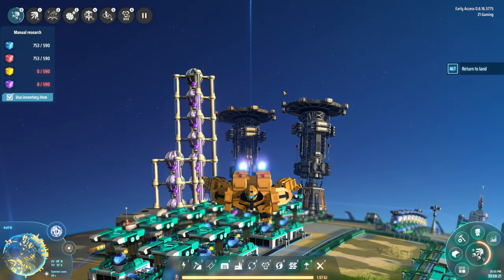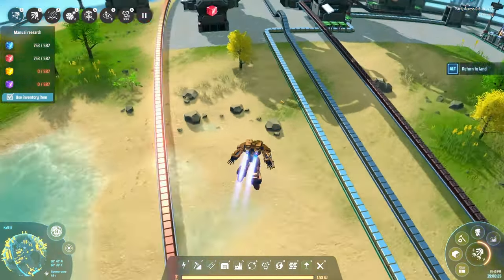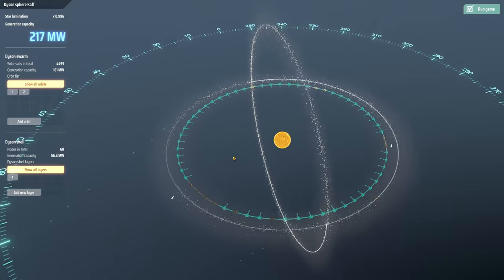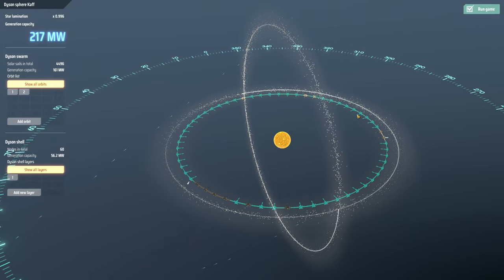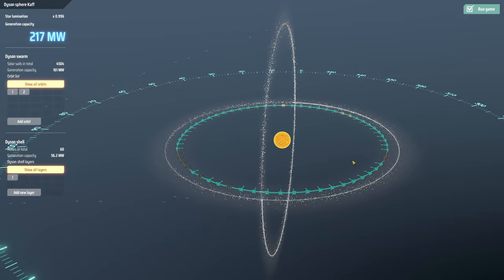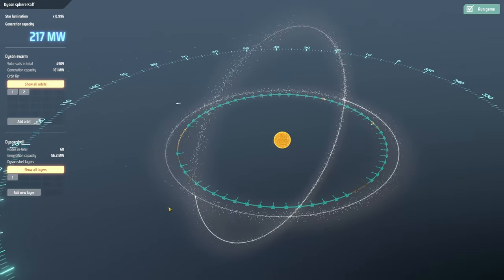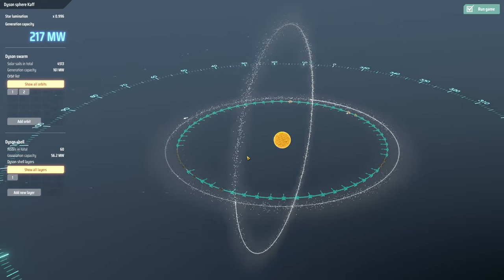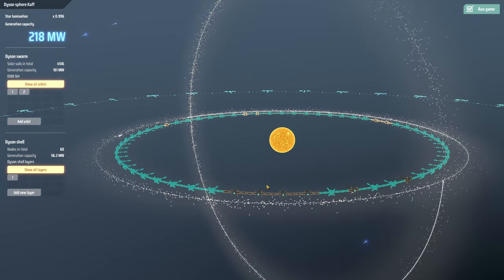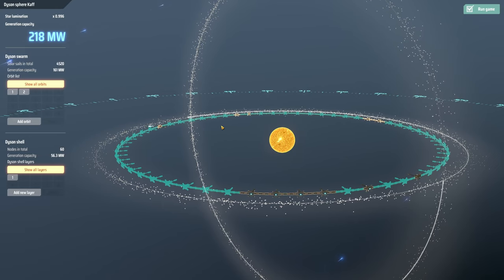Welcome back to Dyson Sphere Program. Last episode we started making the Dyson Sphere — you can see the placement markers are all set up, and they're randomly starting to build. There are a couple built here, a couple over there, and we're just going to let them do their thing. As long as we can keep supplying it, we should be good to go.